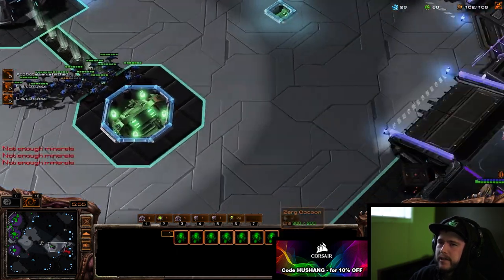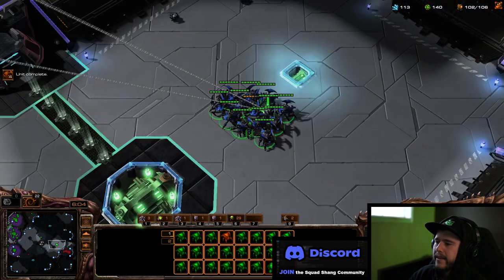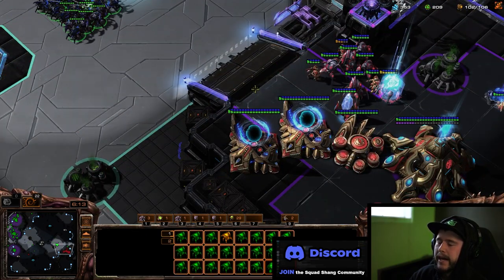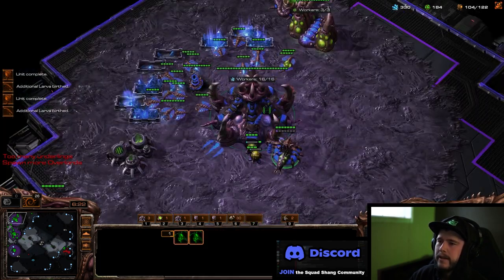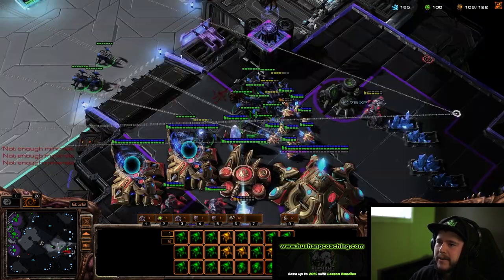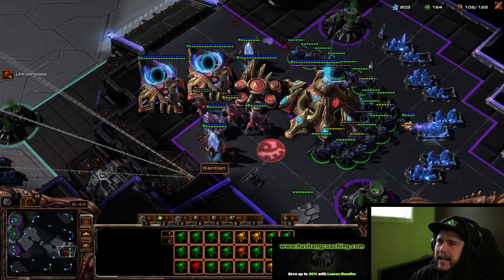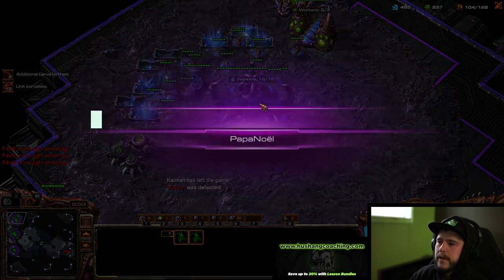Inject, inject — roaches, overlords. There's a pylon here; we could deal with that but I think we just go for the push. So we're gonna move up here — if there's a shield battery we back up, if he overcharges we get in close, A-move, then macro, then move in again. You've got to integrate the macro cycle — make the roaches, make the overlords, do the injects. We got a little bit of downtime, back to the macro. Injects coming up, boom boom boom — and we got him.